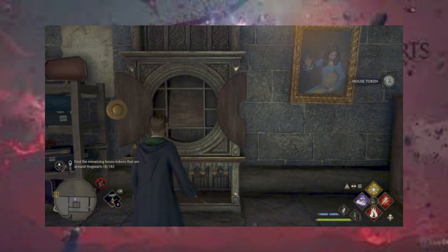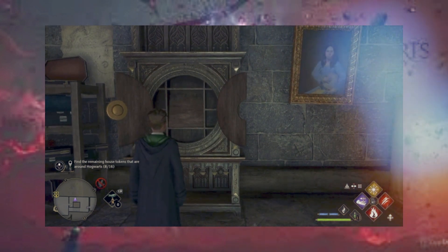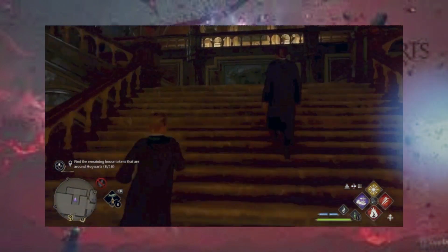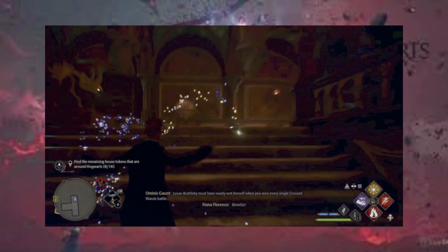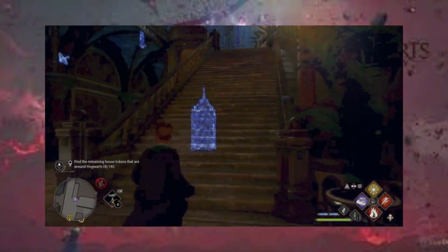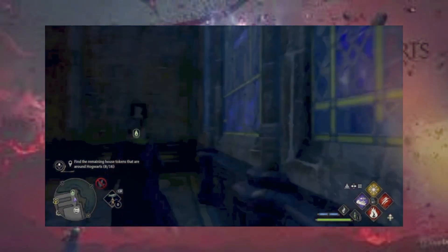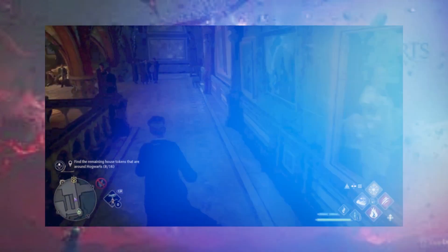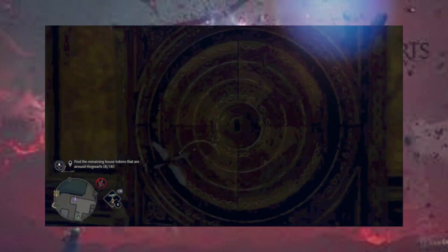The next one is over by the Defense Against the Dark Arts classroom. I will meet you there. From the bell tower, head up the stairs to the left — head up the stairs and go around the corner to the cabinet.